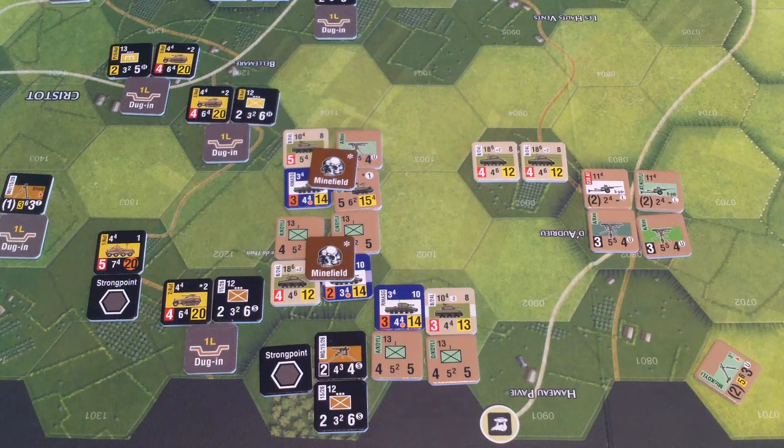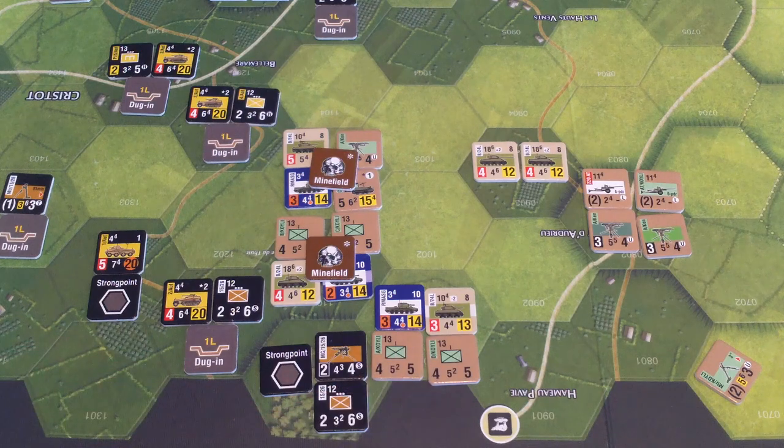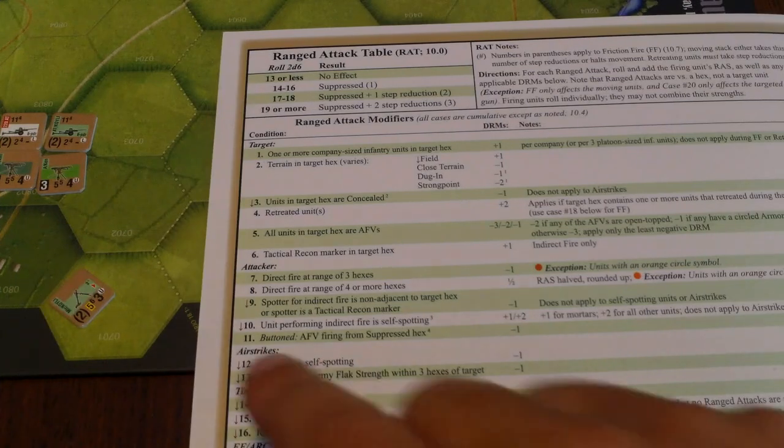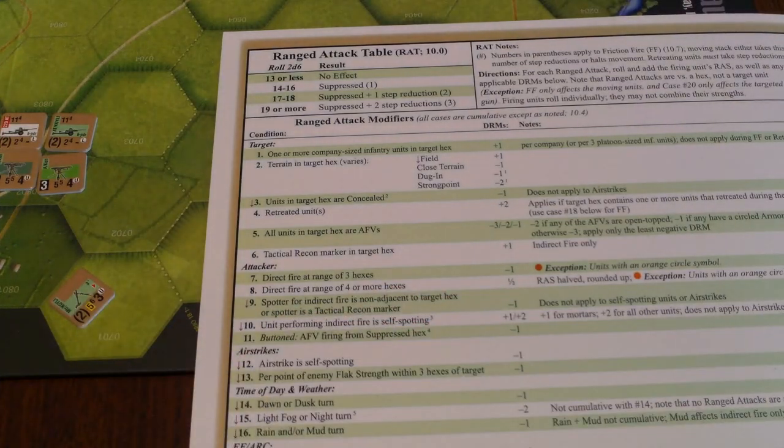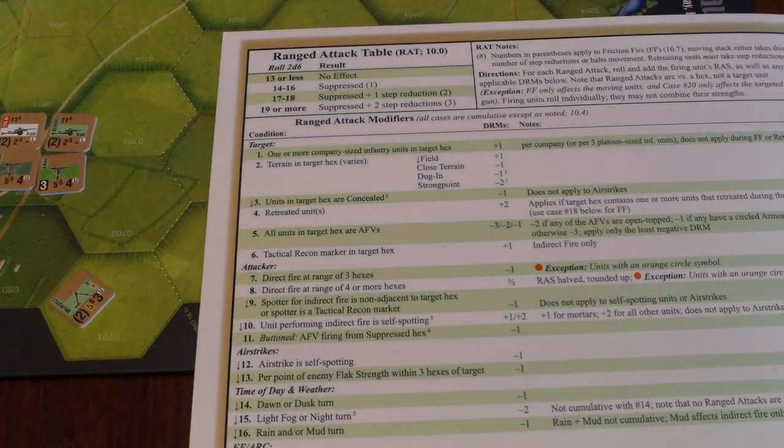The defenders have to allocate defensive support. There are two mortar units on the board — I think this one will go ahead, its range is six, one, two, three, four — yes, it can spot the target. We'll go ahead and allocate. We'll resolve the allied mortar providing support for this combat — rolling 2d6 on the ranged attack table. Let's check our modifiers: plus one for company-level infantry, but that's cancelled by terrain — close terrain with a strong point. One last modifier: minus two for light fog, which is actually the smoke behaving like light fog.